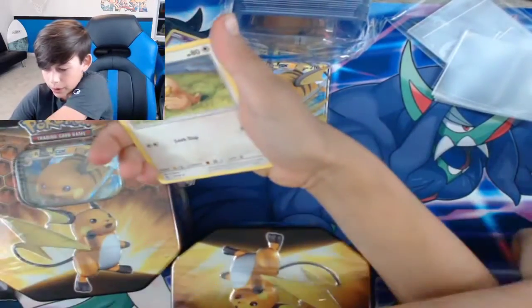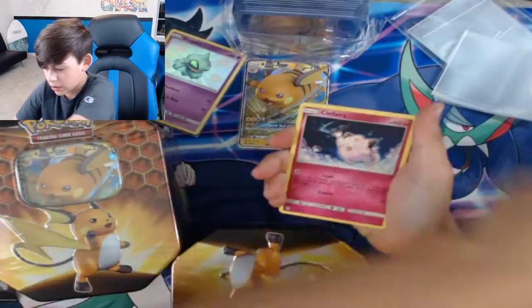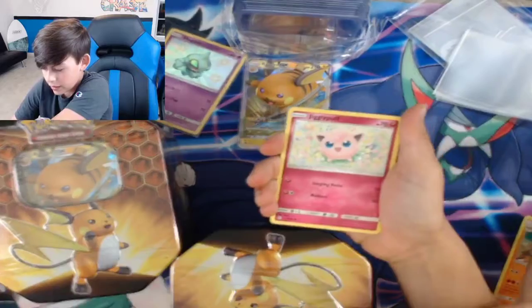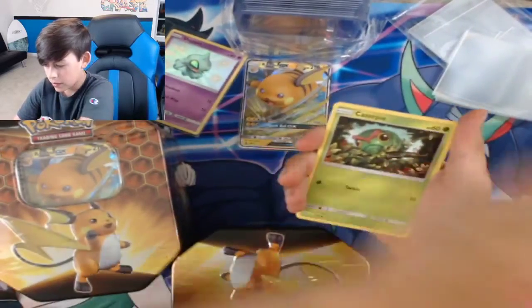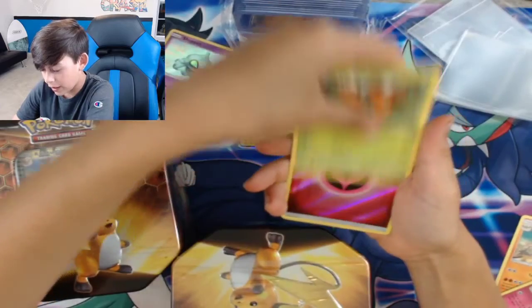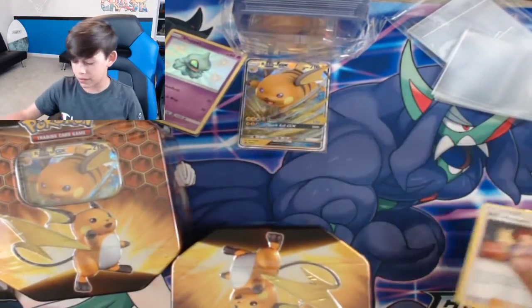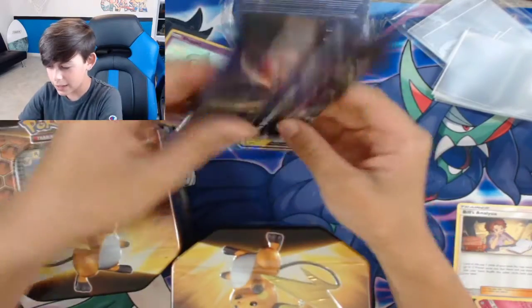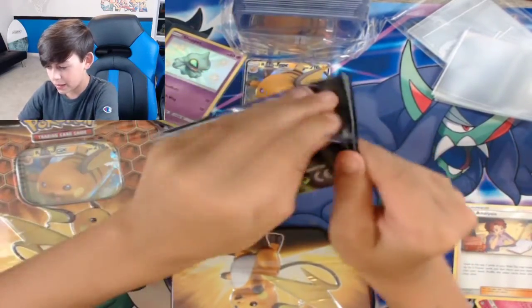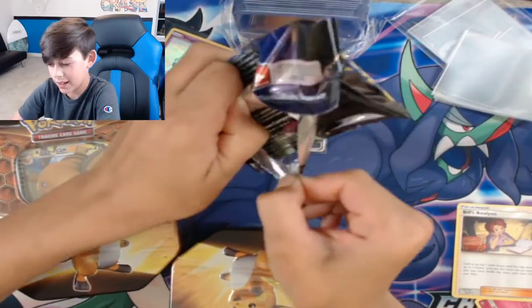Energy, Graveler, Farfetch'd, Brock's Beauty City Gym, Pikachu, Clefairy, Jigglypuff, Caterpie, Paras... it might be the next card — no baby shiny. But we can get a Bill's all the time. Last pack is a Mewtwo — wait, I mean Mew. I keep getting my names mixed up.